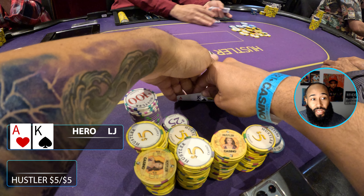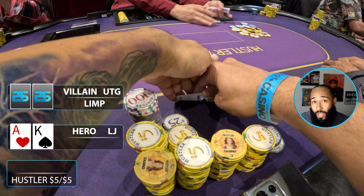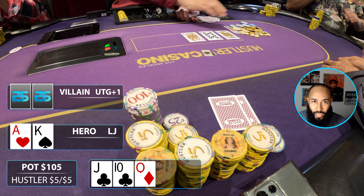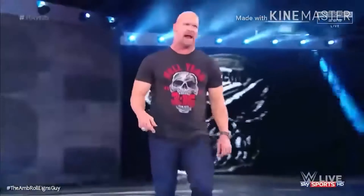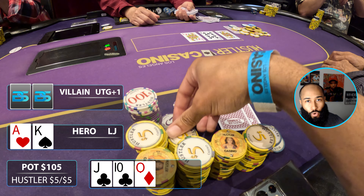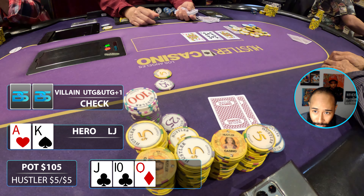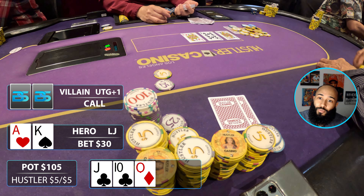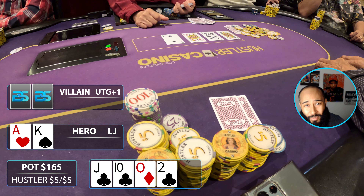Next hand I get dealt ace-king offsuit in the low jack. Under the gun limps for $5, under the gun plus one also limps. I iso and bump it to $30. It folds back to under the gun who calls, as does under the gun plus one. We go three ways to a flop of jack-ten-queen — we just flopped the stone cold nuts. They both check and I put out a small bet of $30. Unfortunately under the gun snap-folds, but under the gun plus one calls.